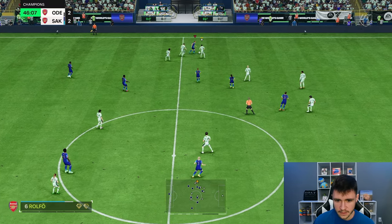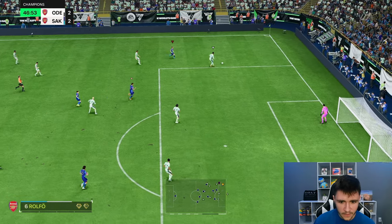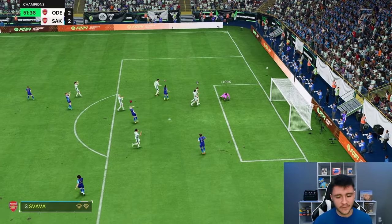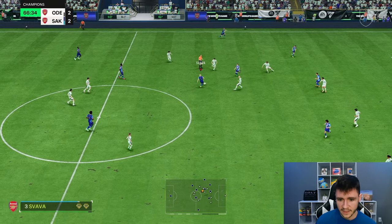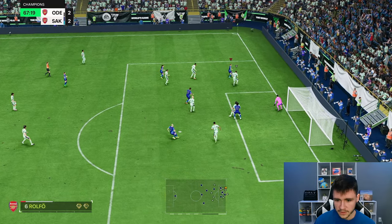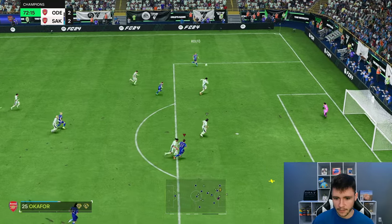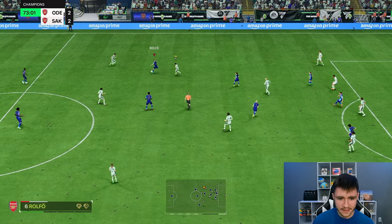Good left stick dribbling from Rolfo — the sprint speed is good and the touch right there as well. Unlucky but again good left stick dribbling. Rolfo with a little bit of space — a little bit of a stamina problem there, but the ball roll was great and she should be getting an assist right there. Good left stick dribbling again — I didn't expect it to be as good as it is but it's been very consistent. The left stick dribbling is phenomenal. Rolfo on the overlap looking for a cutback, the cross maybe could have been a little bit better. Rolfo with another good interception — it's what she does.